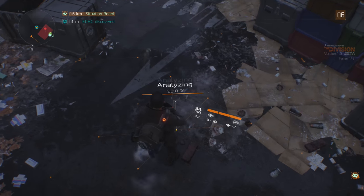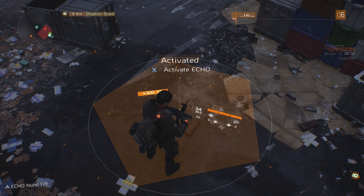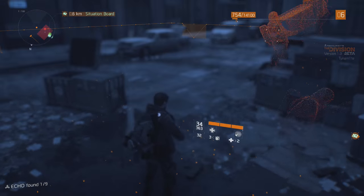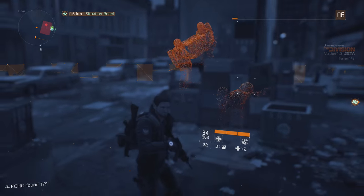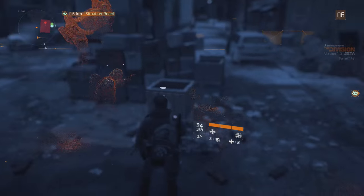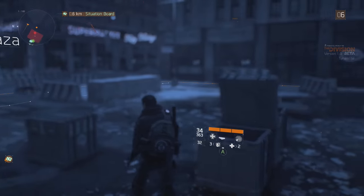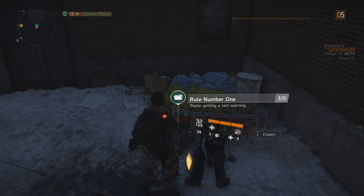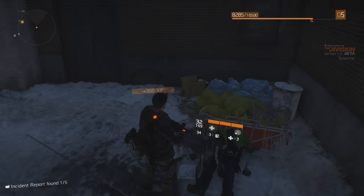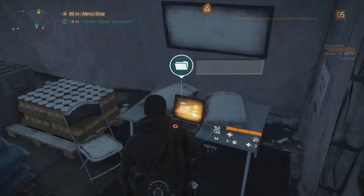You also have collectibles that have a lot of range and variety, like many Ubisoft games such as Watch Dogs and Assassin's Creed. You have things like Echo Beacons where you can investigate situations that happened prior to the virus spreading and the lead-up to it, as well as different files, folders, phones, and things like that where you can track different people's storylines throughout the world. These can also unlock side activities back at your bases.